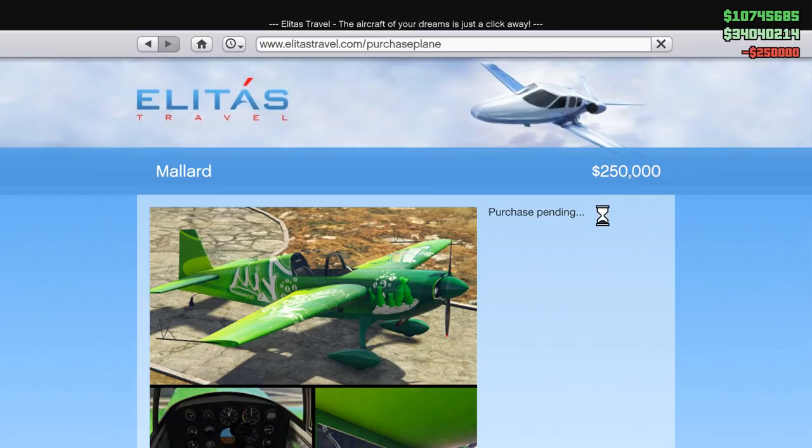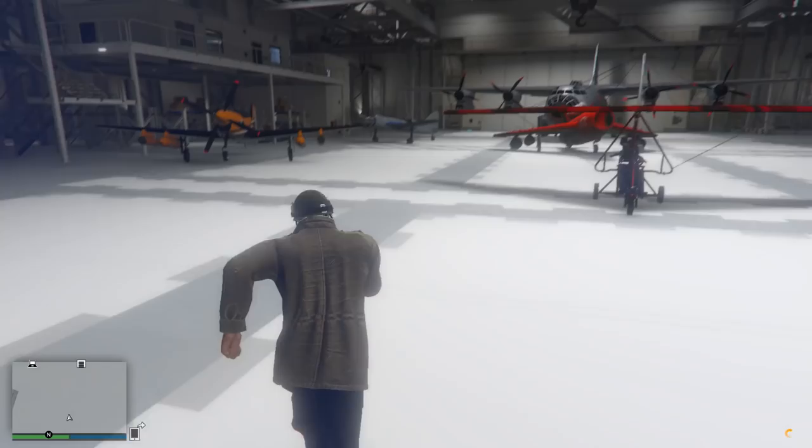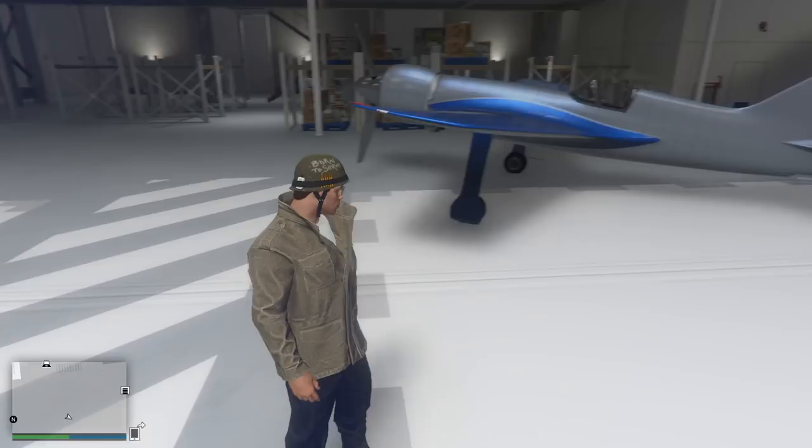There we go — we can do a little comparison in this livestream. My Howard has been delivered and it's been put in my hangar. There it is — similar sort of size to the Mallard, maybe slightly longer. Let's get into it now. We'll go outside and fly it about for a bit, then come back inside and check out some of the customizations.